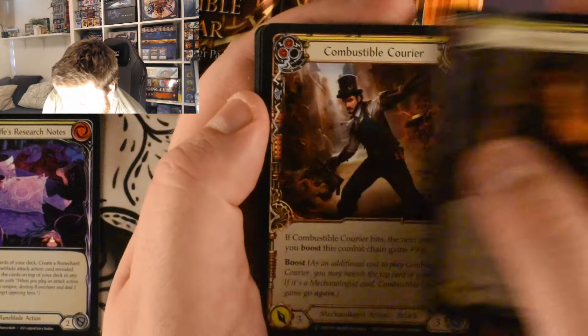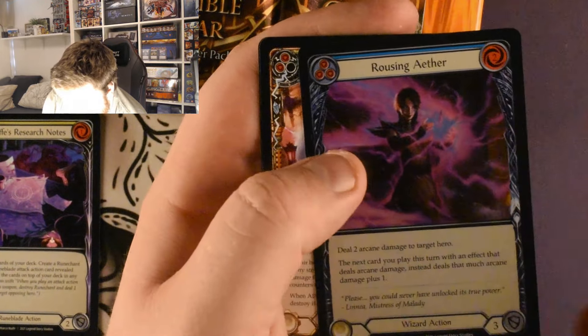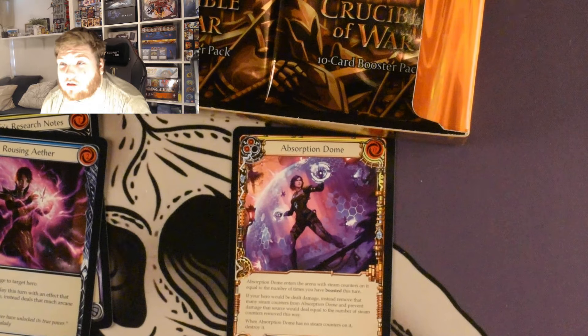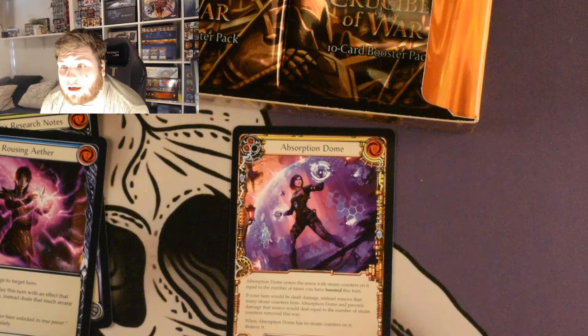Leaf Tart, Bravo, Rousing Aether, and then an Absorption Dome — spoiler — but first a majestic, one I also don't have three of. So yeah, if you haven't seen last week's video, I just said that we're opening it.